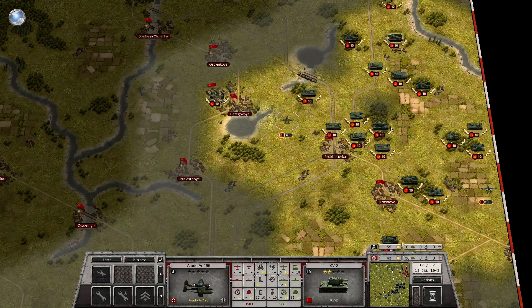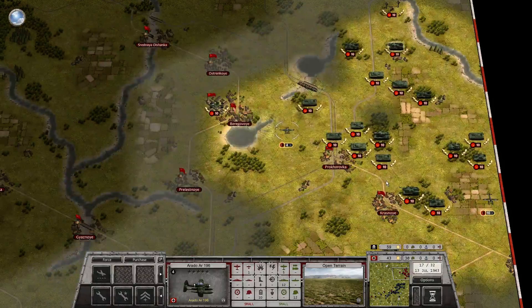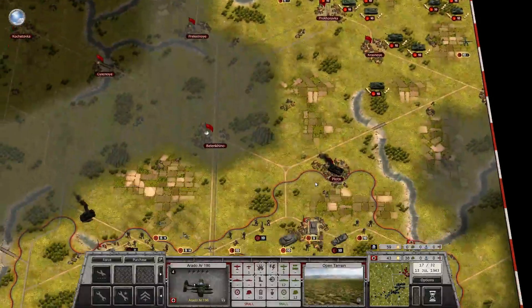That is a lot of enemy tanks — 1, 2, 3, 4, 5, 6, 7, 8, 9, 10, 11, 12, 13, 14, 15, 16, 17 — plus some more. So we have to destroy most of them.